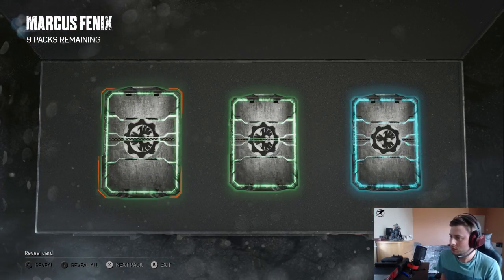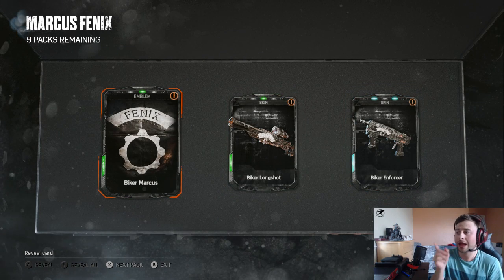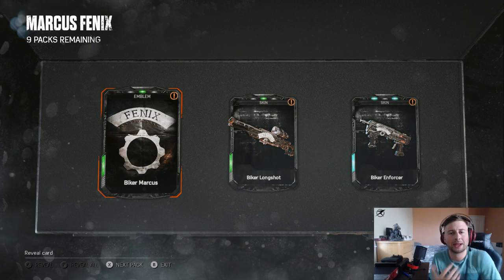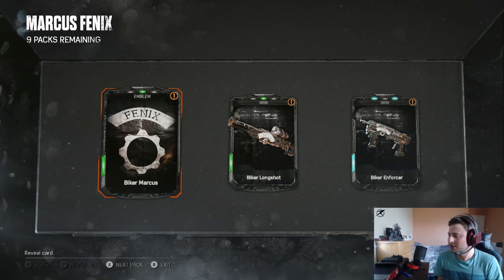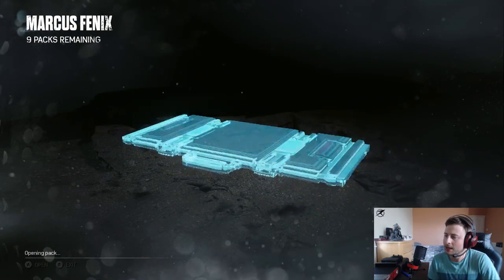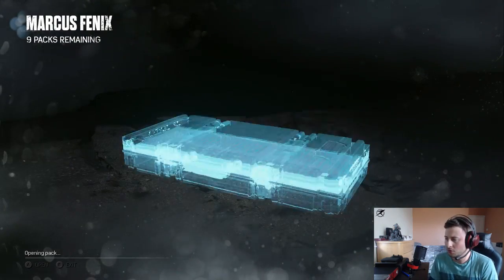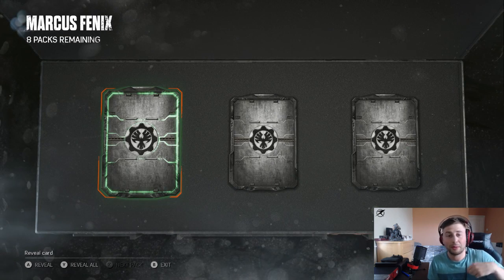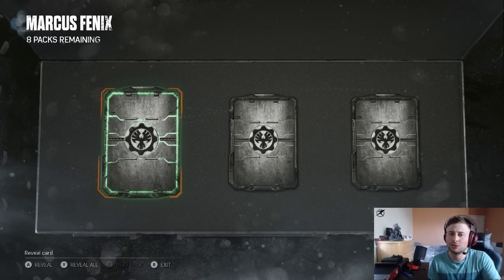Alright, we've got the emblem - that looks really nice. It looks like one of those biker gang kind of things, really cool. A little long shot and we've got Enforcer - nice. Next pack, let's see what we can do. Obviously guys, as always, let me know down below if you've got him or not, and if you've managed to get him, how many duplicates - I like to see what you guys have got.